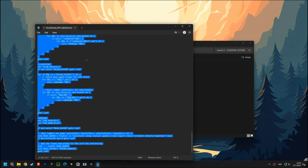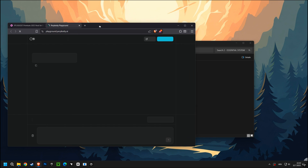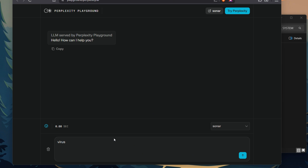Now for the heavy hitter — the all games optimization script. This script automatically finds every game on your computer — Steam, Epic, Riot, you name it — and forces it to use your high-performance GPU. No more guessing, no more manual adjustments. Just pure, unadulterated gaming power.